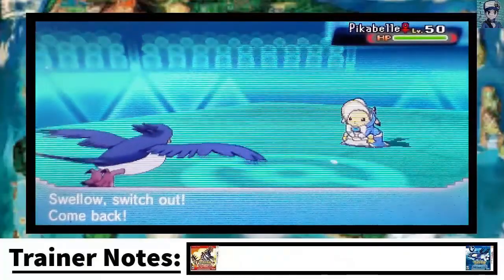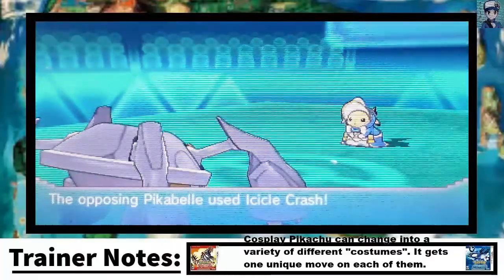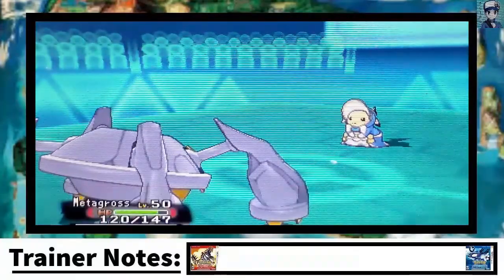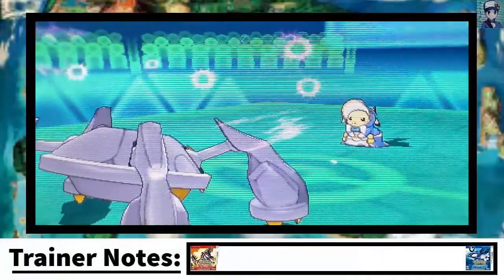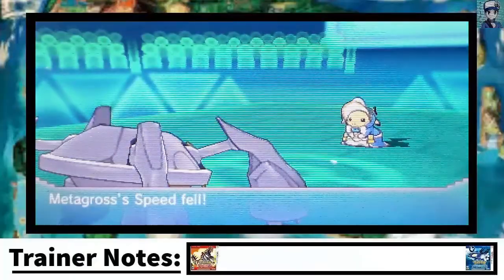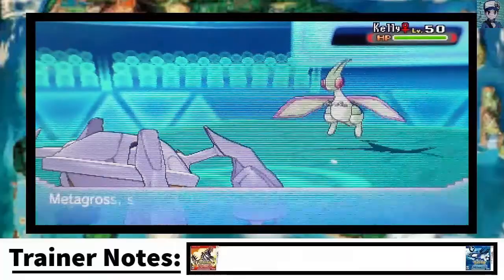My opponent knows I am locked in on Brave Bird, so he brings back in cosplay Pikachu. I go back into Mega Glalie to dodge the Icicle Crash or a Thunderbolt — in this case it's Icicle Crash, and that does nothing to my Mega Glalie. He goes for Thunder Wave, and I'm not really sure why. Mega Glalie is a bit slow, I guess. I went for Hammer Arm, which lowers my speed anyway, and we finish off the Pikachu — awesome.